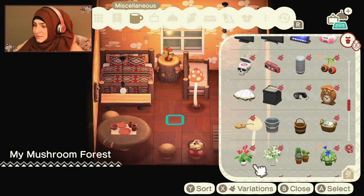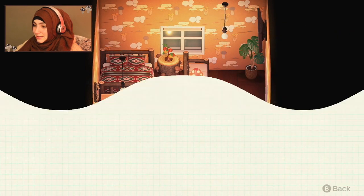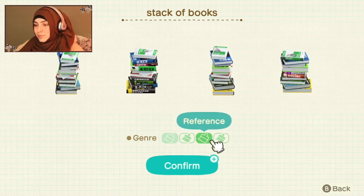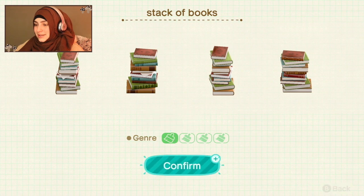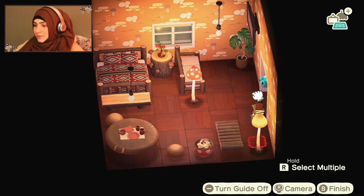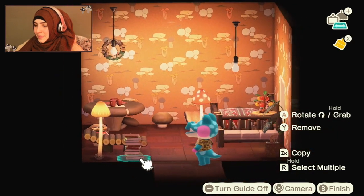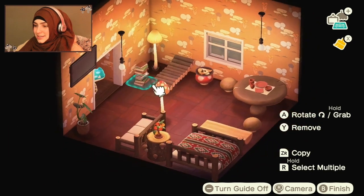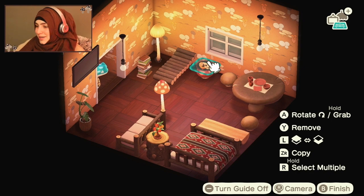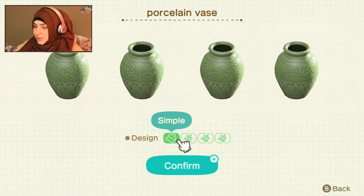Where are you, stack of books? Oh, here it is. I kind of like this better — I feel like it matches more. We will put the books right here. You see, that's like her little chill section right here — she can lay down, eat her mushroom crepes.